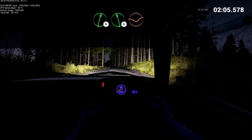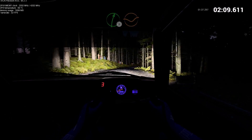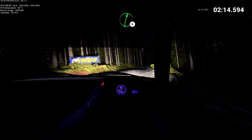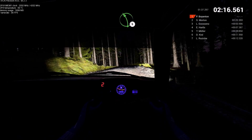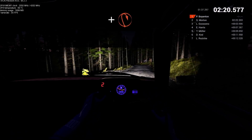Left 6, dip. Right 6, right 6, through dip. Into right 4, over crest. Jump maybe. Right 6, over crest. Left 5, keep right over crest. Left 6. And open air pit right.